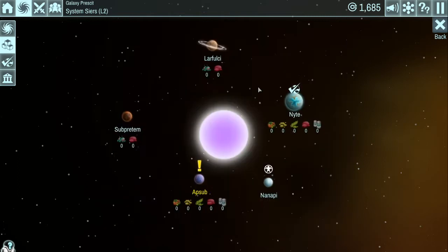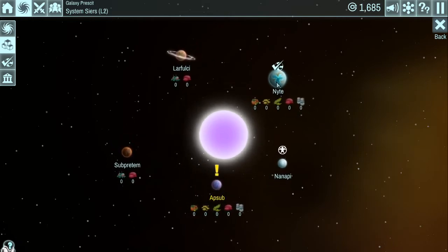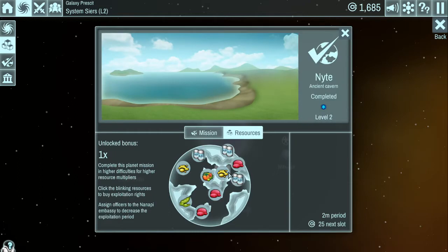Let's go to our resources and start grabbing some of the stuff we know we're going to need. 25 for fruits, one per period - we want to get more than that though. We can't get more than one per thing because there's only one here. What you can do is complete this mission on a higher difficulty now that we've completed level 1 for higher resource multipliers. Click on the blinking resources to buy exploitation rights - we've already bought the rights for the seeds and the fruit. I'm also going to go ahead and get this water.